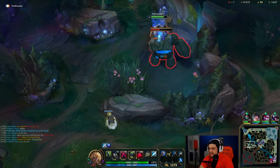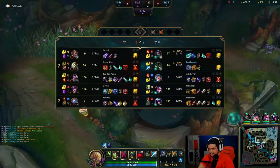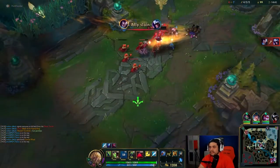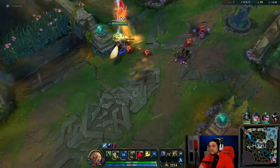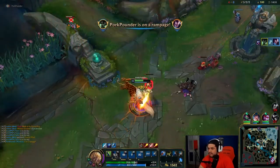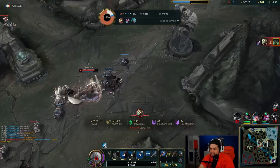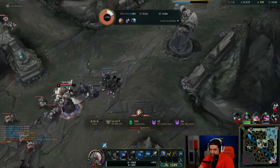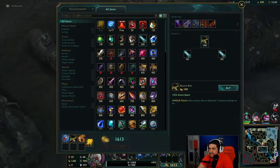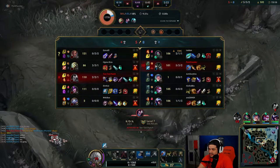I'm not going to smite early because I don't know where Yi is and I don't want him to show up and smite steal it. If I know I'm not going to be contested I'll smite as soon as I get to the camp. I played that bad at the end — I played it good at first, but I knew his tornado was coming and that you can't be displaced while you're ulting. So if you ult as his tornado is hitting you, you won't be moved — that's a really good trick. But I ended up not killing him and had to flash back in to kill him.